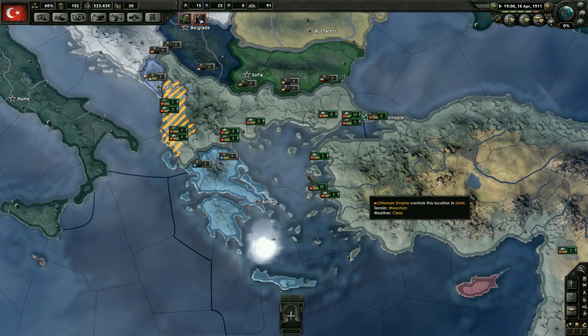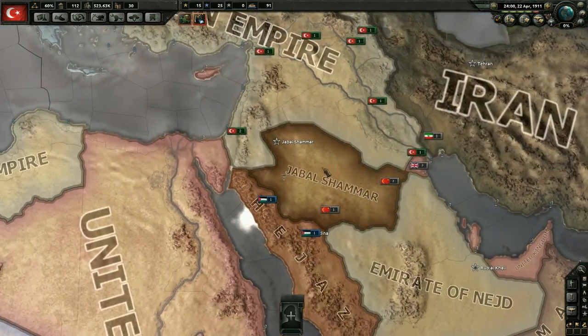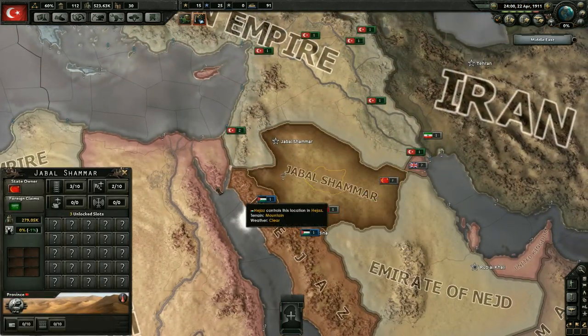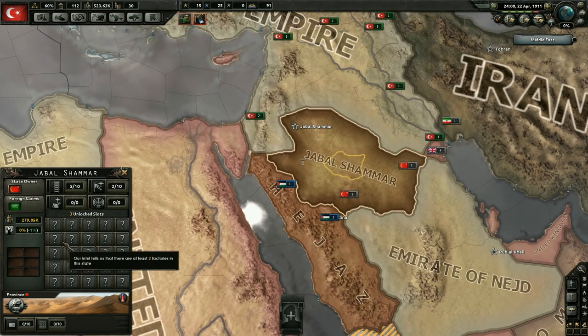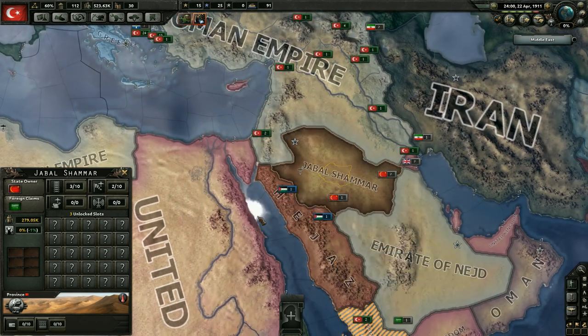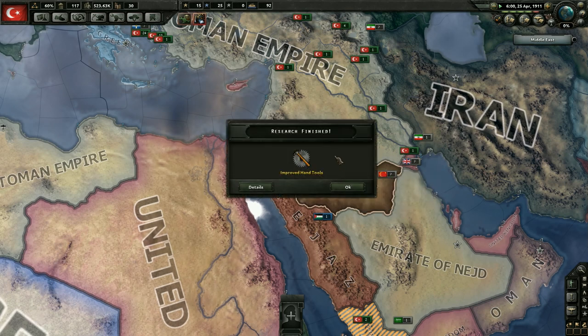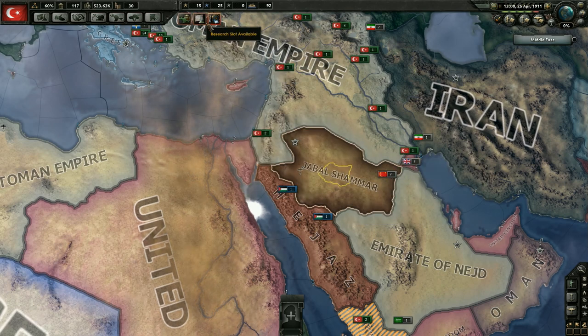I'm going to take a look at what's below those ones. Maybe we'll start going towards some political stuff - I think it'd be helpful to get some people annexed early on. I believe we annexed, diplomatically annexed, this country here. It seems that they don't have any resources. They do have some factory slots, not really something that we need though - so not going to be incredibly useful.